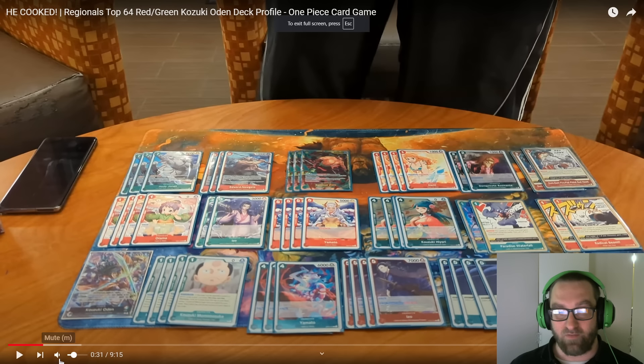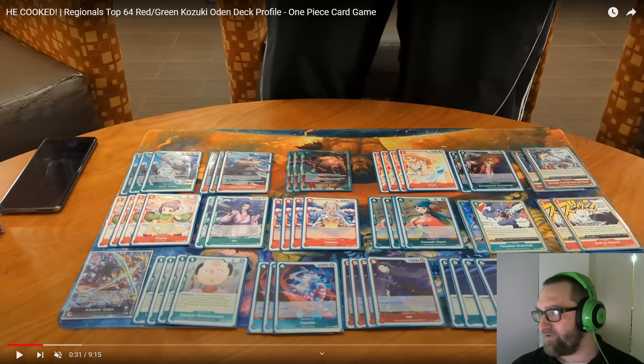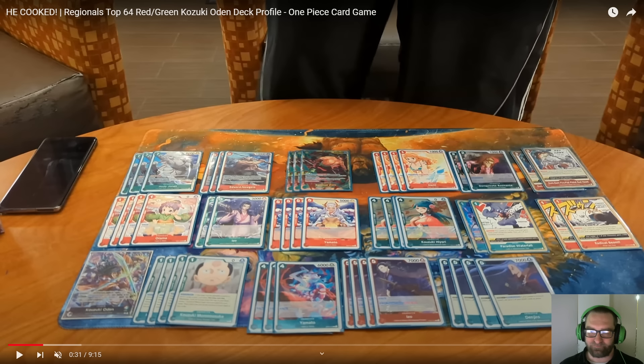This list is a little different from what I'm running, but it's not far off. It's running 3 Hody Jones, 3 Edward Newgate, 3 Zoro. This part is quite different from my budget build. 4 Nami — this is the one that attaches a rested Dawn card to your character or leader, not the Searcher Nami. 2 Rosanante and 2 Gum-Gum Redhawks — we'll talk about those in a minute. 4 Otamas, 2 Izos, 4 Yamatos — the 2K Counter Yamato — and 4 Hiyori. Remember, Hiyori can cheat out a Yamato, an Izo, or a Denjiro, and draw you a card.